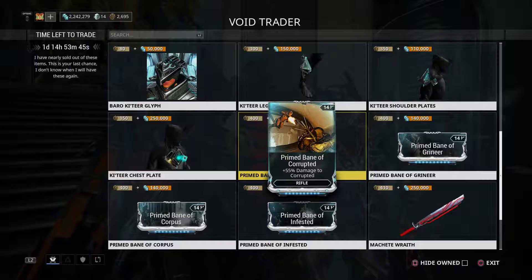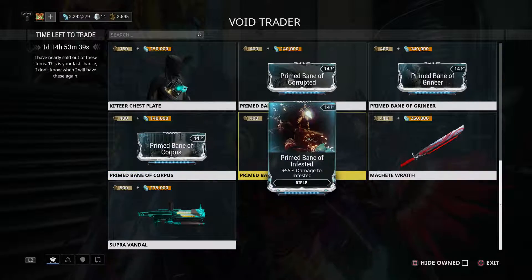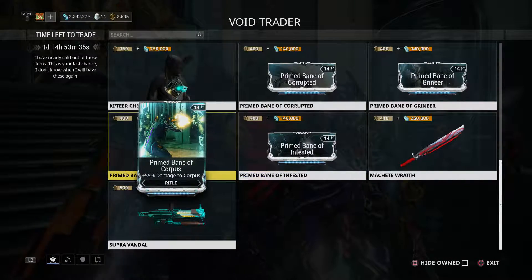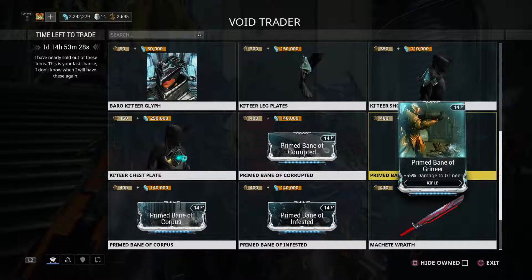Prime Bane of Corrupted — I don't think that's worth it. Grineer, just Bane of something. I don't think these are worth it. It's better to get an actual mod that damages enemies. I think this is a waste of Ducats.